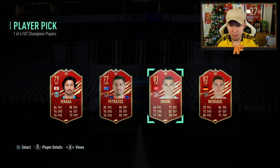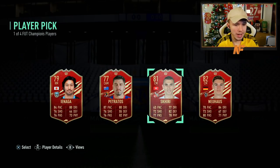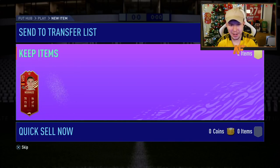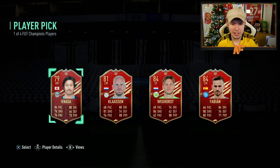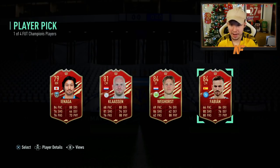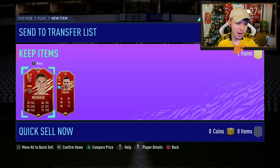First player pick - it's absolutely awful. I genuinely don't think I know any of these players. My second player pick - I at least know some of these. We've got Weghorst or Fabian. I'll probably take Fabian - not that I'm going to use him, they're both the same rating, but we'll take Fabian. So 84 and 82 - standard.